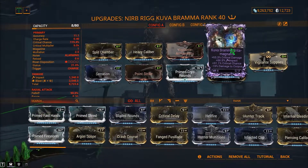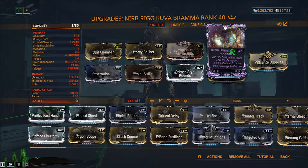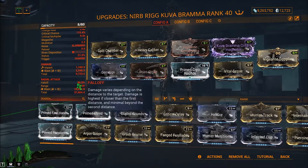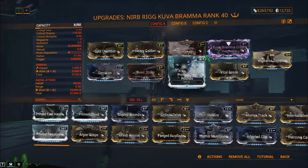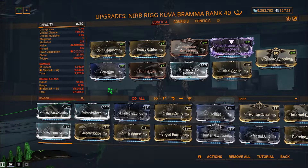The first build will be the Riven version. When it comes to Rivens, you might want to get some really good stats on this because it has one disposition, but it is pretty much worth getting the Kuva Riven for this weapon. It makes it stronger, and with just these stats alone it's 37,000, so it's not bad.